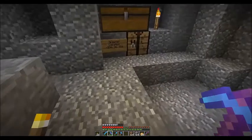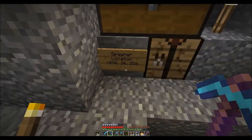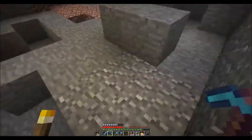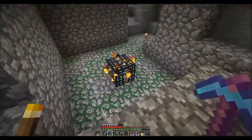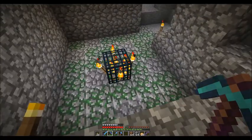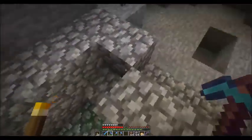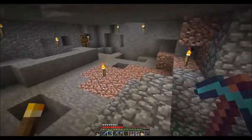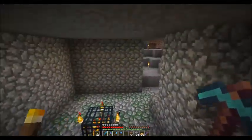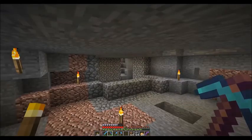The spawner location is right here — this is the actual location of where that spawner is. So what we're going to do is we're going to turn this into a mob farm slash XP farm at the same time. I already took care of the lava that was here; if you remember correctly, there was a small lava pool right there. So first things first, we need to actually dig this thing out.